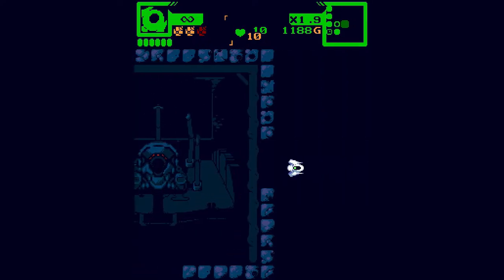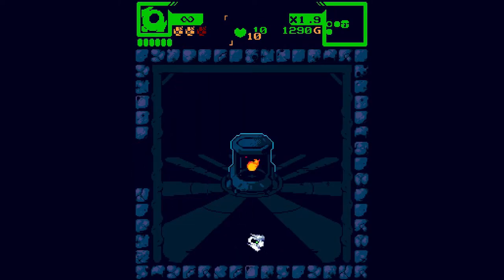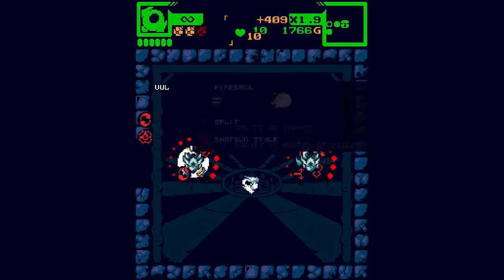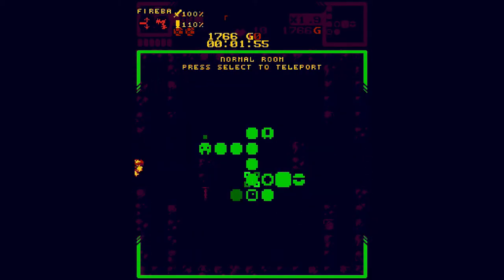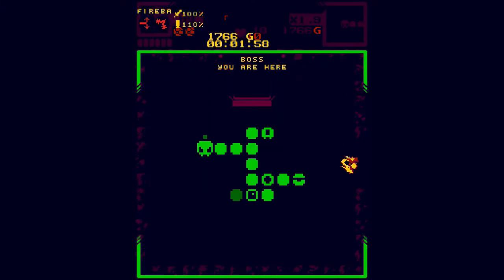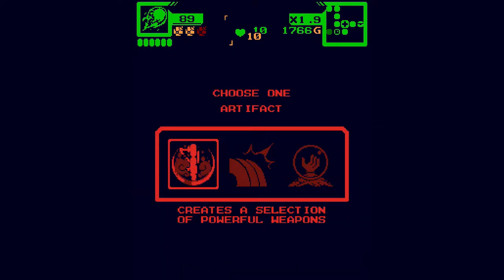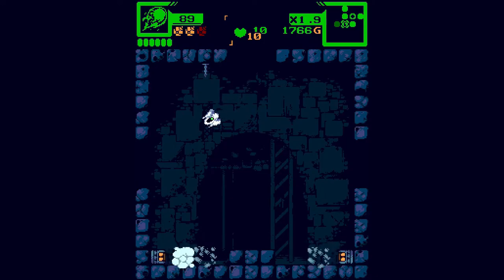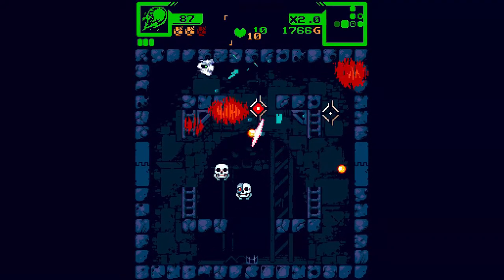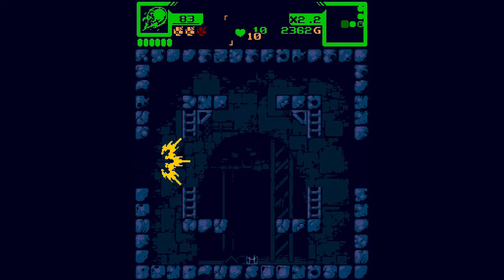Let's explain some mechanics. Kind of like Binding of Isaac, you have health — both maximum health and your current HP. Fireball is pretty good. A quirk of this game is you can teleport to any level or any part of a room you've cleared before. The upgrade room kind of creepily zooms down on you. Fortune is a pretty good one. You have different weapons and different upgrades you can get.